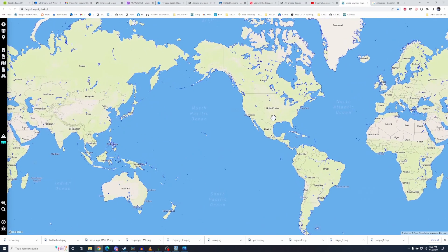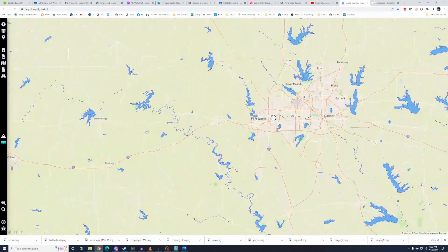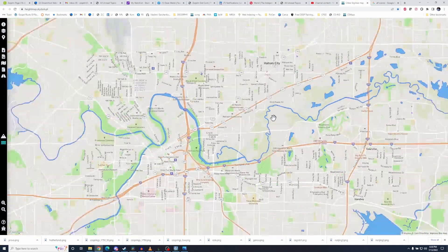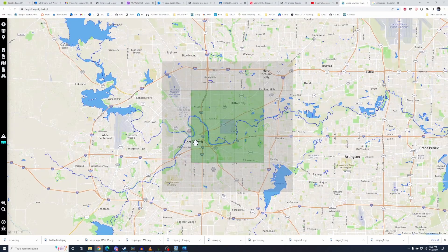We're at heightmap.skydark.pl, and I'll zoom in on a location. I got too close on Fort Worth, Texas, so zoom out. The map is about 18 kilometers on a side — that's exact game scale. This shows an area with the 25 playable tiles and the 81 possible tiles that are on the map itself. Let's take a look at what all these buttons on the side will do.